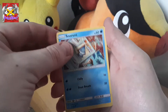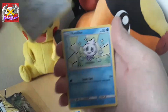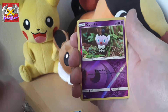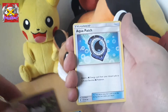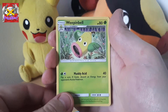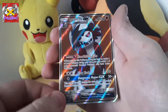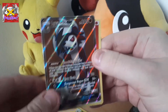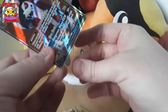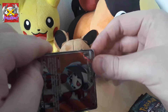We are starting off with a Snorunt, Panpour, Castform, a Vanillite, Murkrow — I've done it wrong already, haven't I — a Gothita, Aqua Patch, that's meant to be really good, I'll use that when I'm playing the card game, a Weeping Bell, I can see something at the top — a Fletchinder, and a Lycanroc GX Full Art! Wow. First pack!